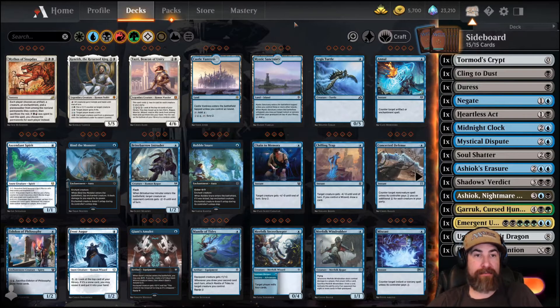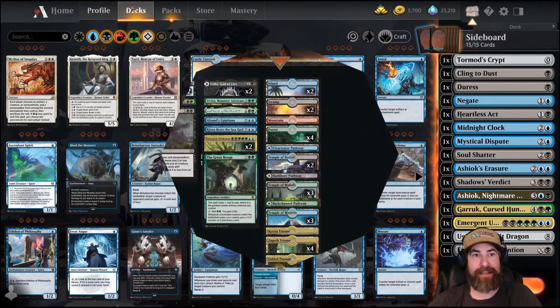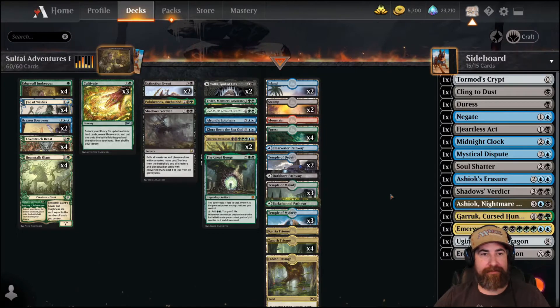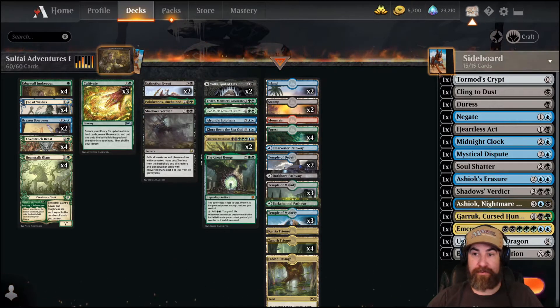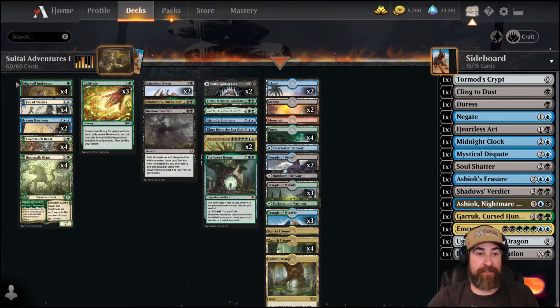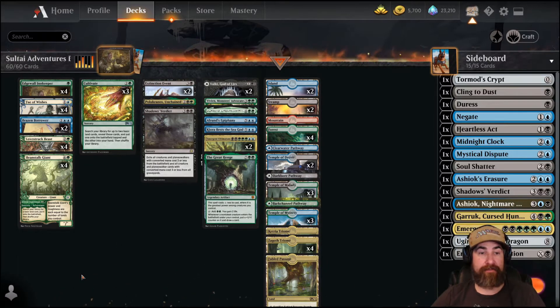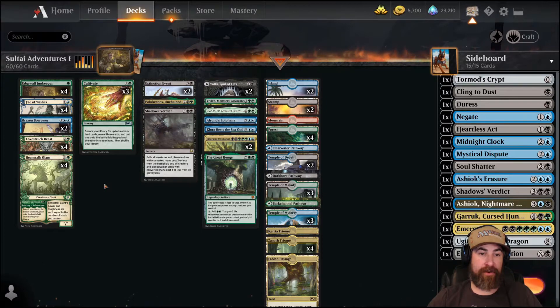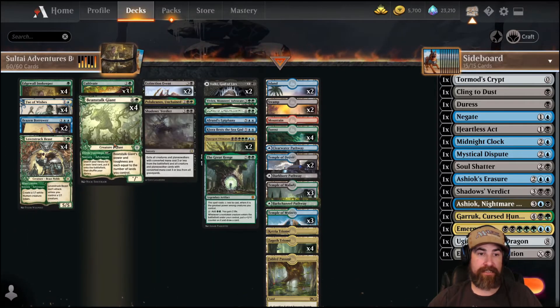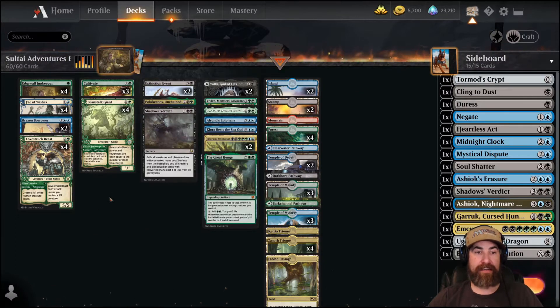Now let me get into the deck in a much more manageable looking way to show you the deck tech before we get into the gameplay. It is a 60-card deck, which is very nice - it means you're going to hit these cards more often than if you were on a Yorian shell. We do run a sideboard in best of one because of the Fae of Wishes. We have the Adventure Package with the Edgewall Innkeepers, Fae of Wishes, Brazen Borrowers, Love Struck Beasts, and Beanstalk Giants - giving us all kinds of value, two-for-ones on almost every single card, as well as drawing cards as long as you have the Edgewall Innkeeper out. Then you've got your Mana Ramp Package, which is the three Cultivates plus the Beanstalk Giant's Fertile Footsteps part.